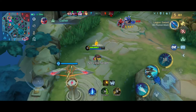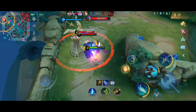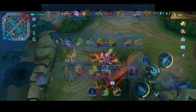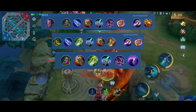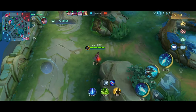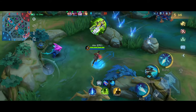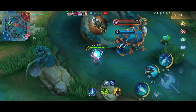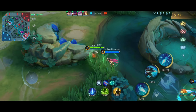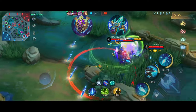For his builds, instead of attack speed, prioritize building physical attack items. Here are the best builds for Brody — you can choose any of these depending on the situation. Start by buying boots, then purchase Blade of the Heptsis, followed by Blade of Despair, and then Malefic Roar. For his last two items, I'd recommend going with defensive items like Athena's Shield or Wind of Nature, depending on the enemies.